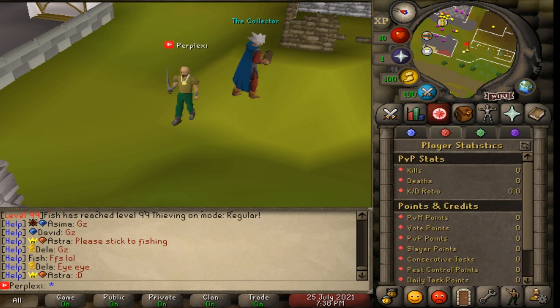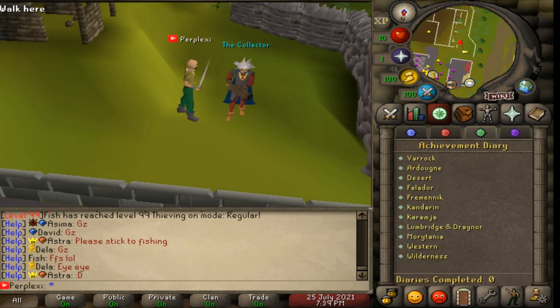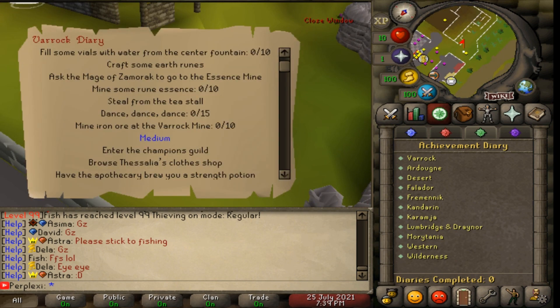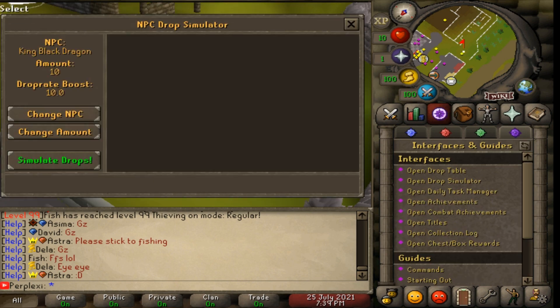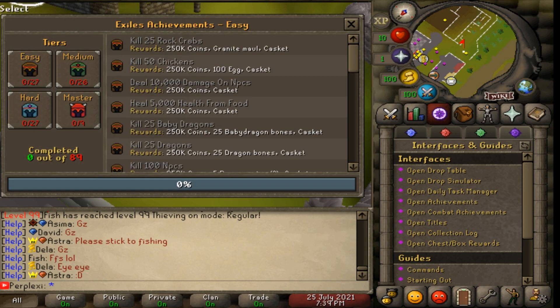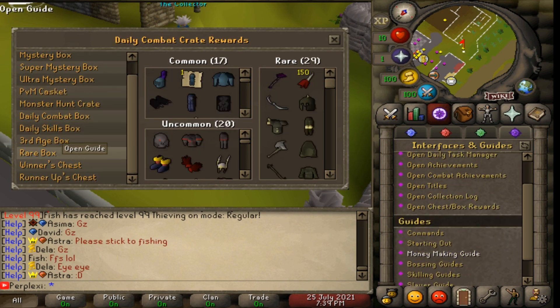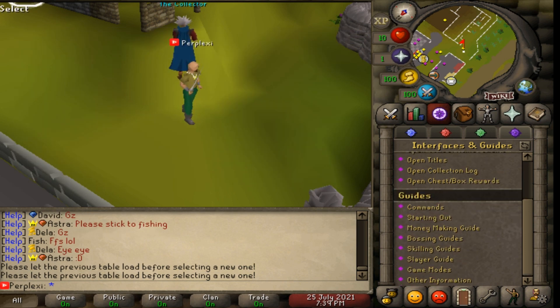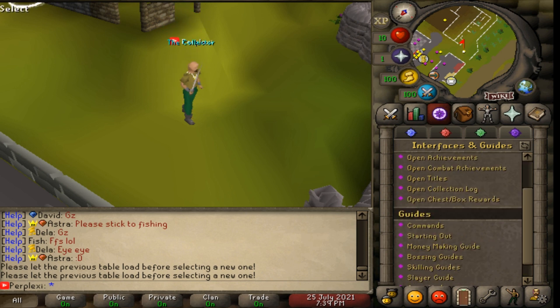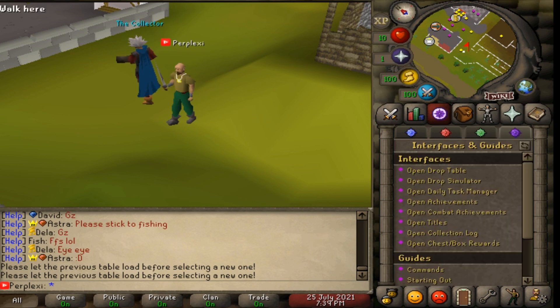The quest tab also shows drop tables, players online, slayer task, duo slayer task, and daily tasks. The red portal icon covers PvP stats, slayer points, and everything like that. The green portal is achievement diaries. The purple icon covers drop tables, drop simulator, daily task manager, achievements, combat achievements, titles, collection log, and chest box rewards - showing loot from different sources like third age boxes, rare boxes, and winner's chest. They even have a money guide, boss killing guide, slayer guide, and skilling guide.